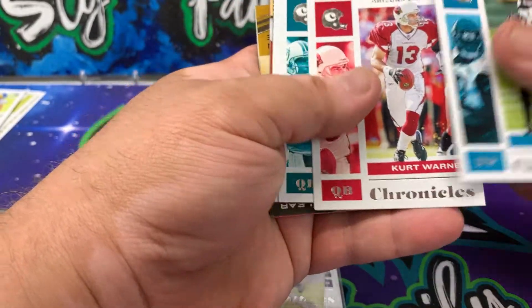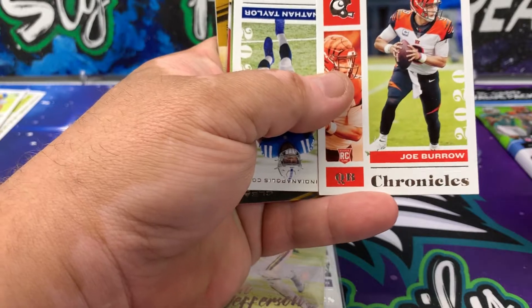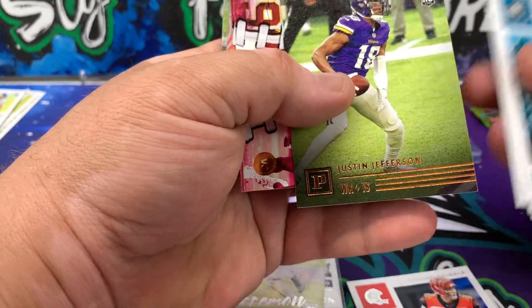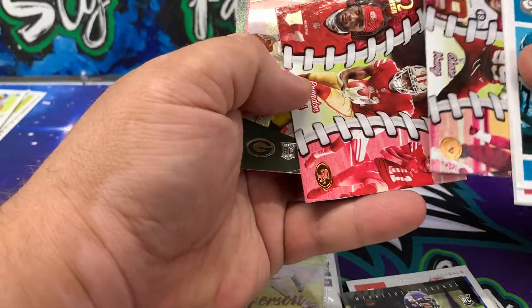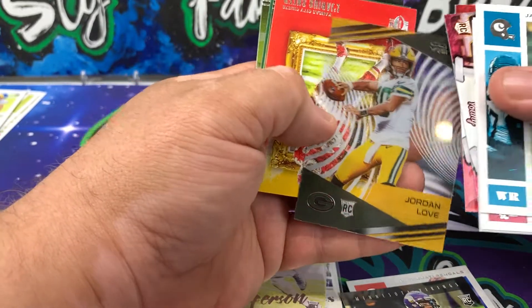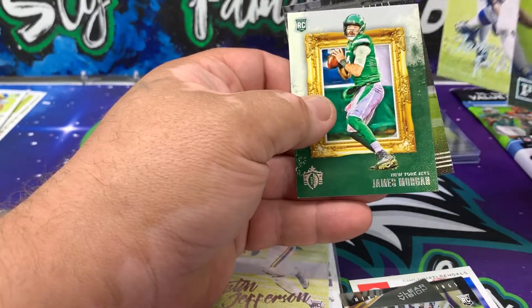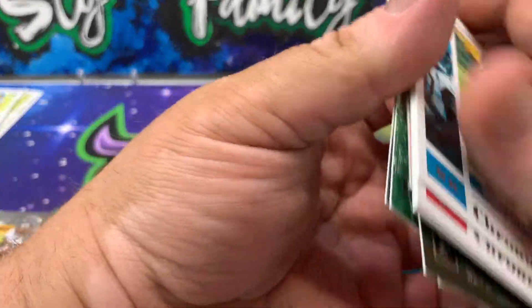I got a DJ Chark, Kurt Warner, Dan Marino, another Burrow — same one I had before. So another Burrow, Jonathan Taylor, and then a bronze Justin Jefferson, Panini. Chase Young Omega, Brandon Aiyuk Omega, Clear Vision Jordan Love. I got a Laquarius Sneed, Darnell Mooney, James Robinson, James Morgan, Gabriel Davis, and Jalen Reagor.